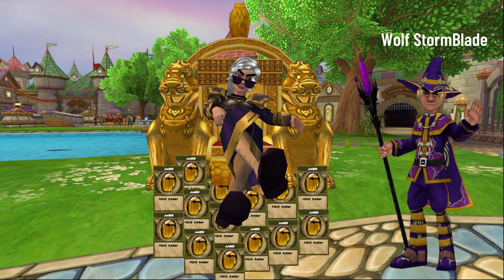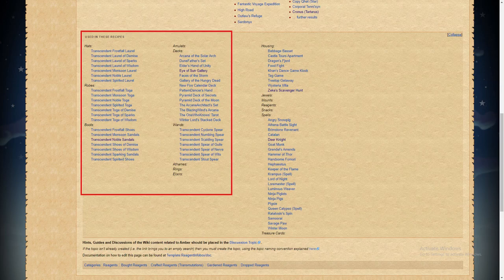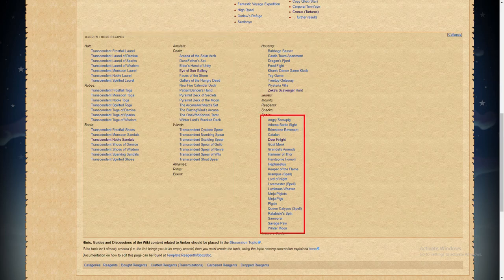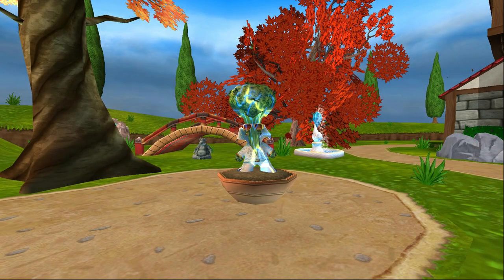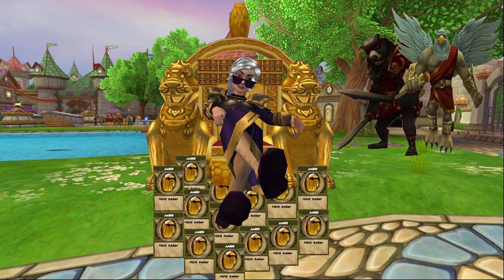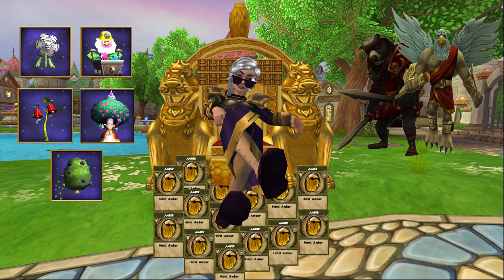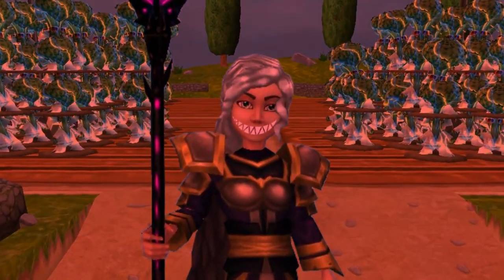But why would I farm for King Parsley when I could farm bosses for Amber instead? You make a decent point. But to me, the main difference is that you might need to farm lots and lots of Amber to craft what you want, which takes quite a lot of time. While for my method, you only need to get one single seed to get started, then you won't have to farm ever again. So there's much less time and frustration involved. You can farm Amber from bosses or even use other plants besides King Parsley for gardening if you want - do what works best for you. But on this channel, we go hard or we go home.